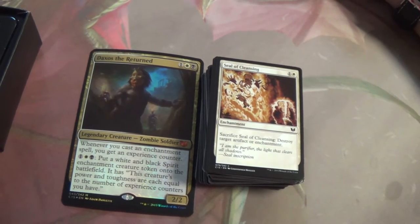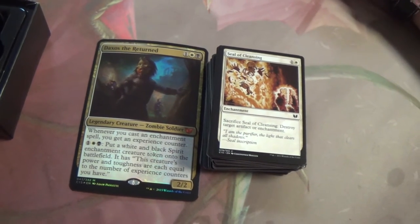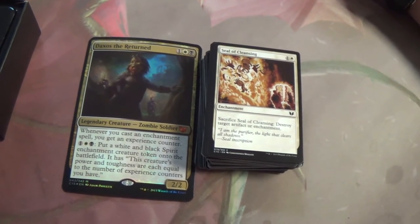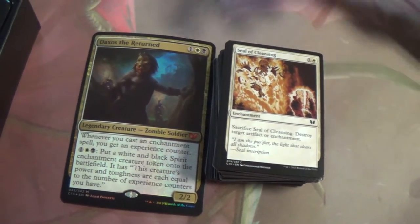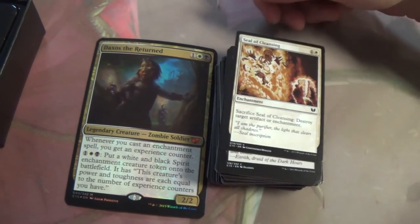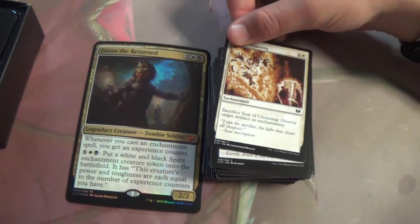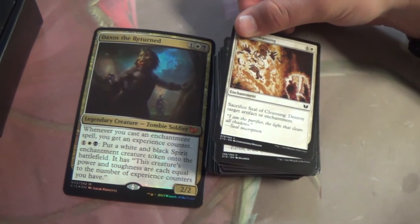Destroy target artifact or enchantment. In this deck it works for Daxos — you're going to get the trigger. It's another one of those cards that hits only one opponent, it's a one-for-one which doesn't seem great in multiplayer, but at least Daxos gives it some extra value.